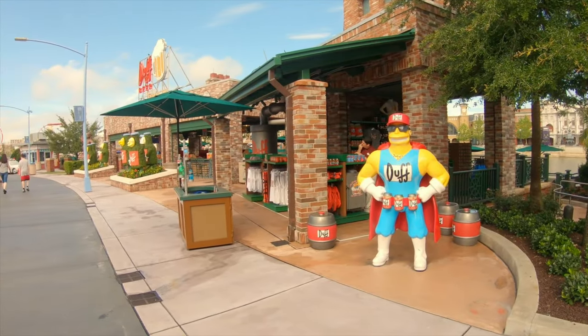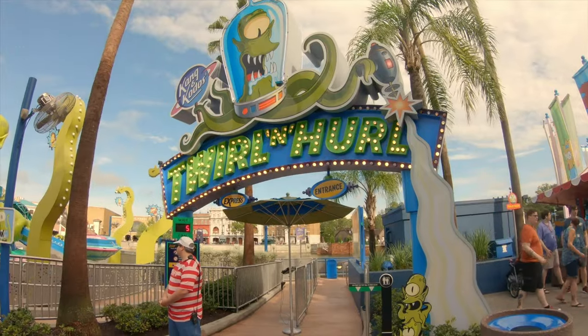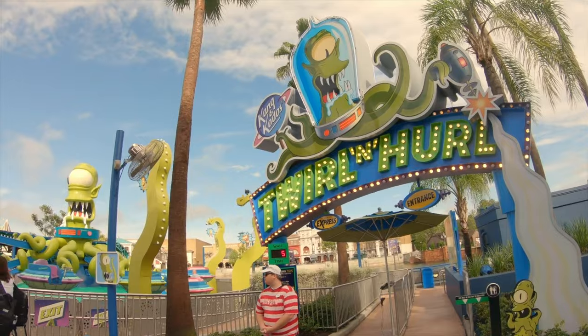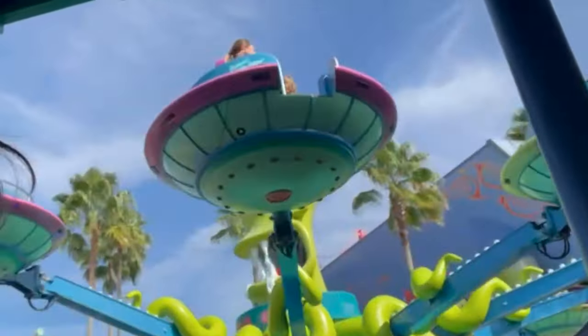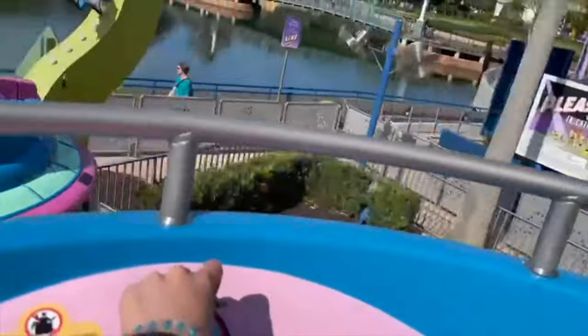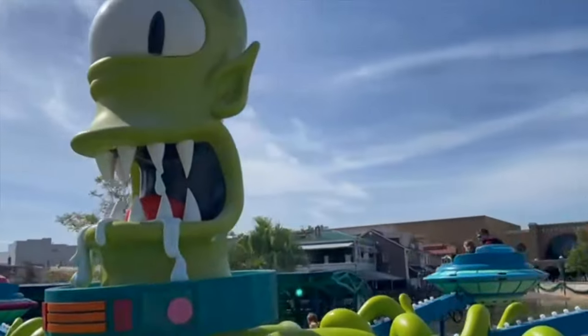In 2013 Springfield was expanded, which included a new aerial carousel attraction called Kang and Kodos' Twirl and Hurl, based on the aliens that feature in The Simpsons Treehouse of Horror episodes. You will ride a UFO and spin past many interactive Simpsons characters as you join the aliens in destroying Springfield.